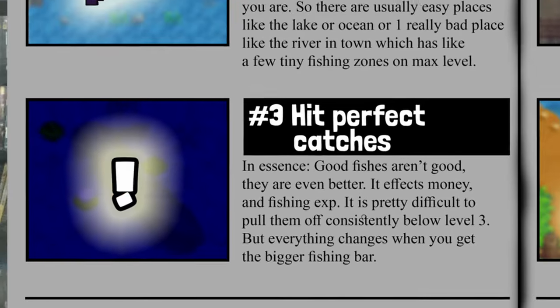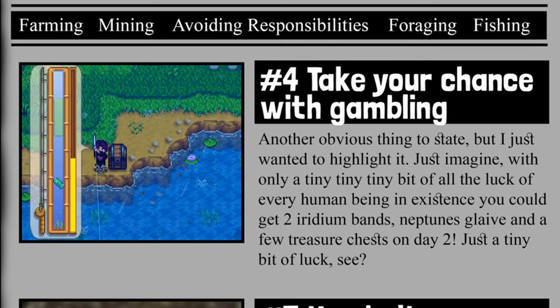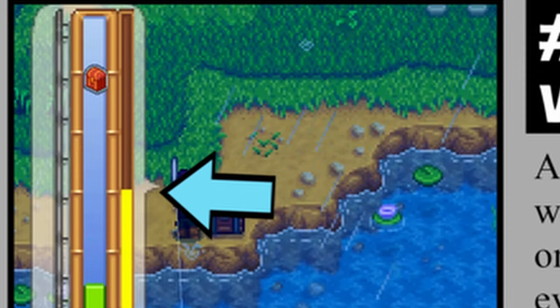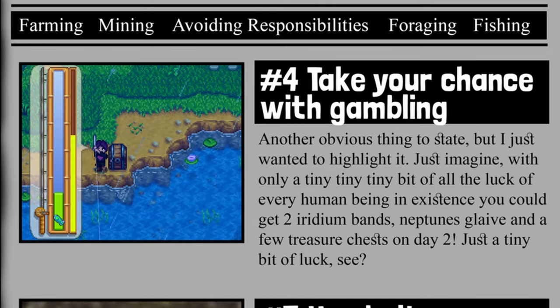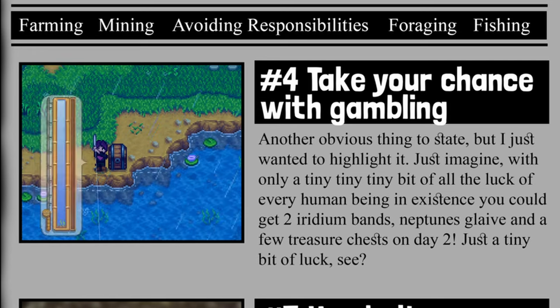Which brings us to rule number four: always hunt those sweet treasure chests. The safe way to do this is to reel the fish in as much as possible before you try to grab the treasure. Those chests can contain totally game-breaking items for your early game — like diamonds, an iridium band, a sword that actually does damage, or a real treasure chest, since the first one was apparently a fake one.